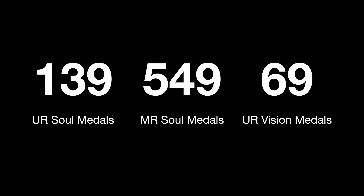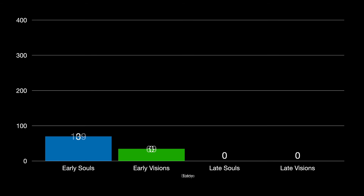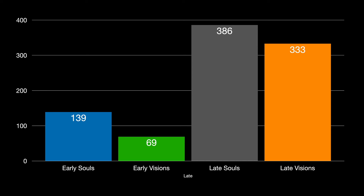So now let's talk about my friend's account with over 100 URs past level 99. I am curious to see what kind of movement an account like his gets specifically with UR soul medals and UR vision medals. After 1 billion gill spent, he said he gained 383 UR soul medals and 333 UR vision medals.